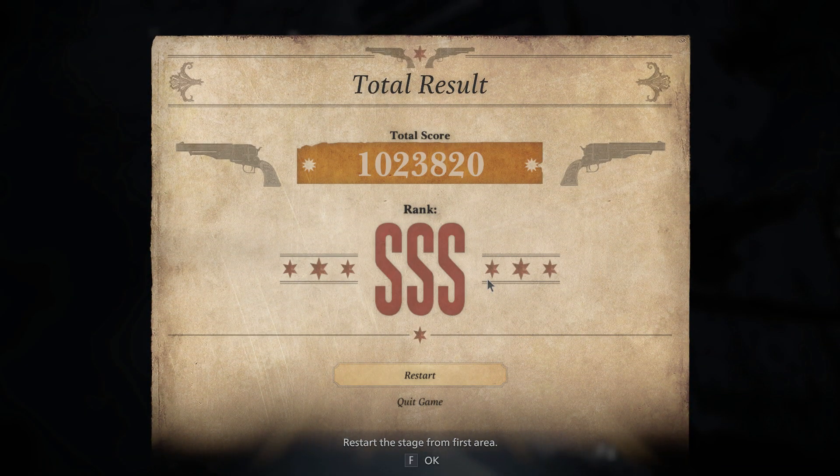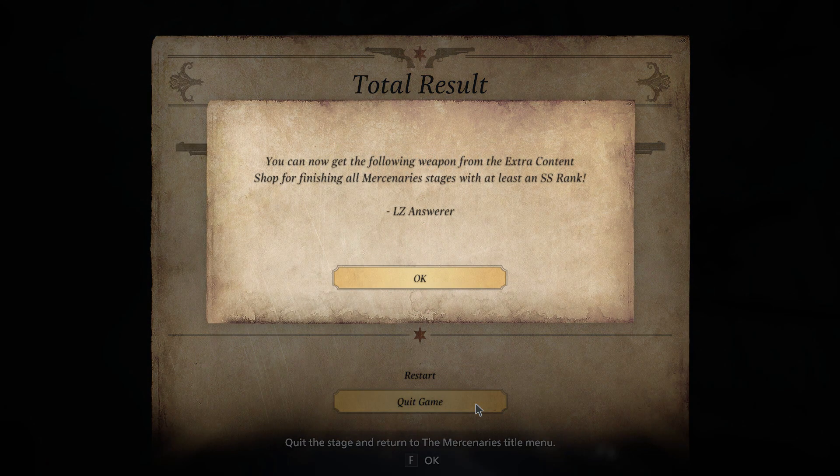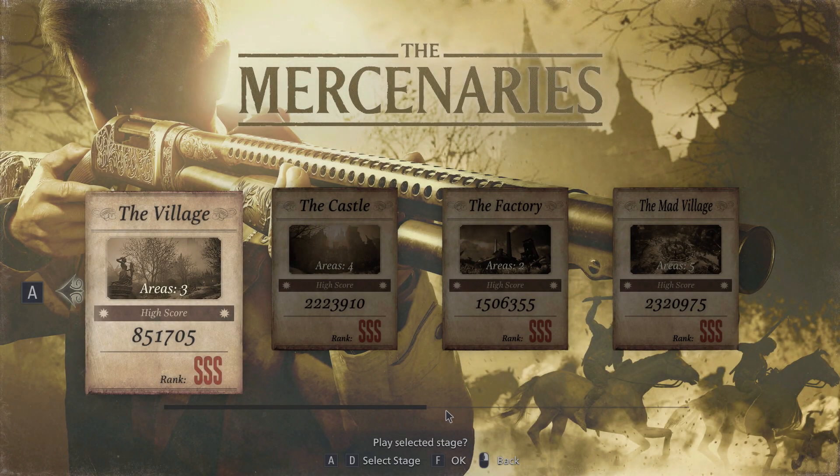This surprised the heck out of me - I thought for sure I'd have to get to the fifth area and beat it to have enough points. The Triple S threshold is right around a million points. But this was a very unsatisfying way to get the Triple S rank, so I pretended it didn't happen and did a bunch more runs until I finally managed to beat all five areas and get the Triple S rank. That's what I'm going to show you in today's walkthrough.